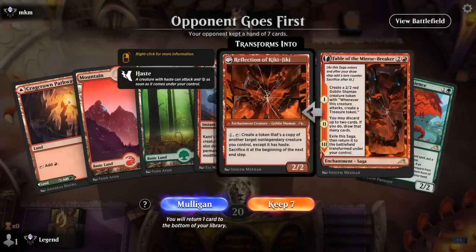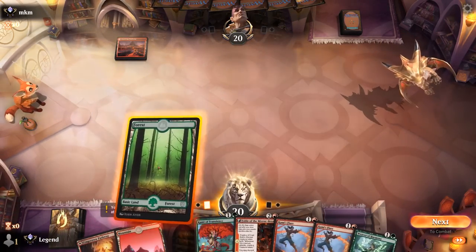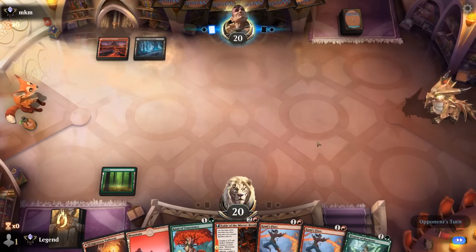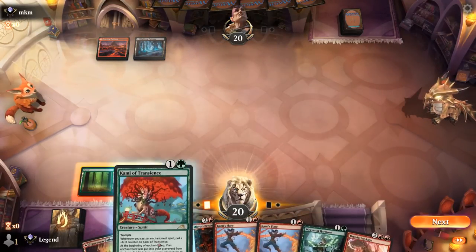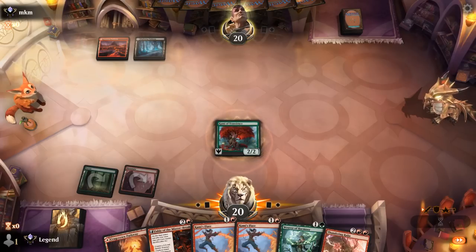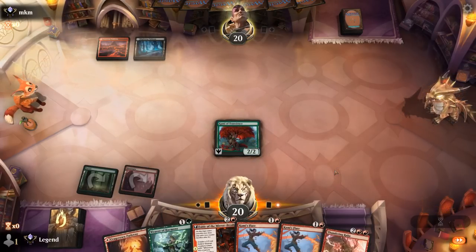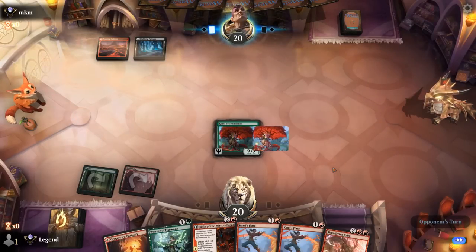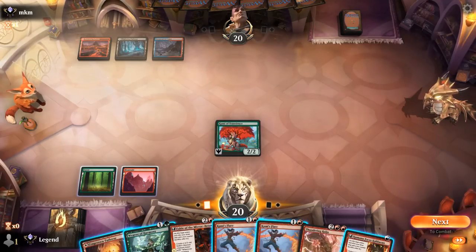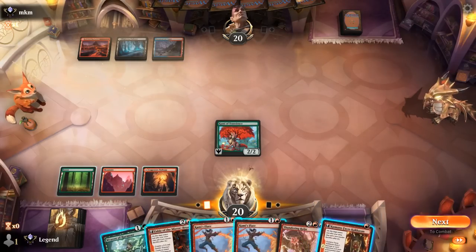Okay, we're on the draw. Hand seems acceptable — Kami into Fable. Facing red-black, maybe Grixis. We're fine if Kami gets answered here as we can likely get it back later. We'll play this on red so we have double red for Raiju. Opponent lets the Kami slide. Might as well play Fable now — could also go Kumano plus Weaver if we want to double spell here instead in case of a counterspell.